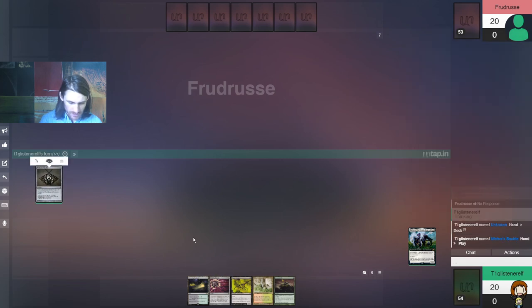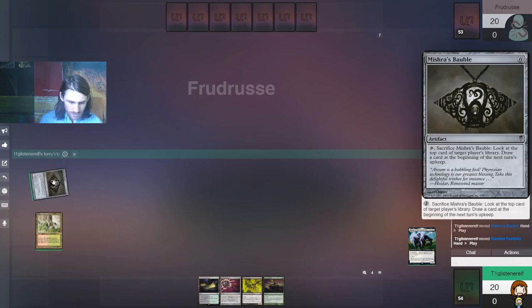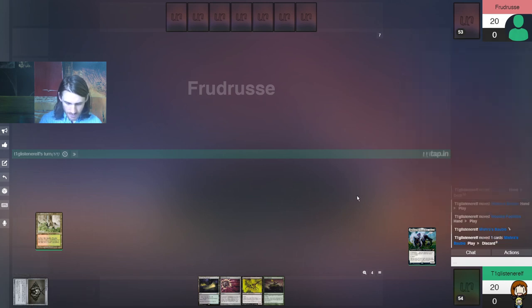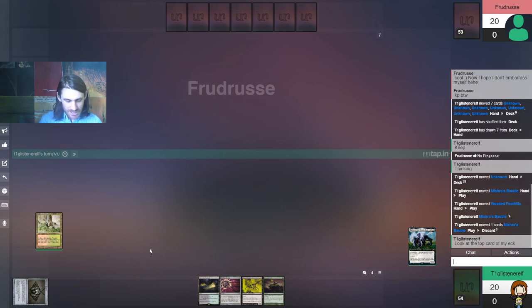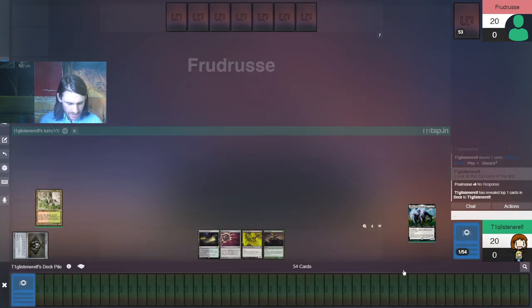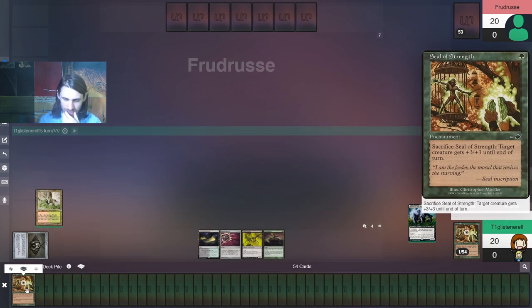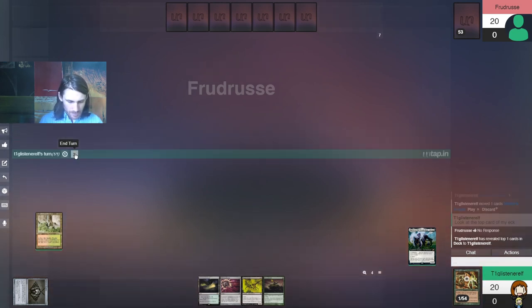We'll start off with a Bauble and a fetch land. We will crack the Bauble now, and look at the top card of my deck. Because I have a fetch land, I can actually determine what I would like that card to be. What do we have? We have a Seal of Strength — that's interesting, I like that. I think I'll keep that on top actually. Pass turn.